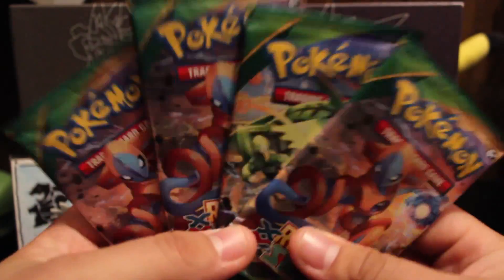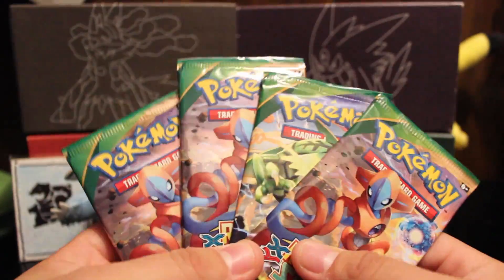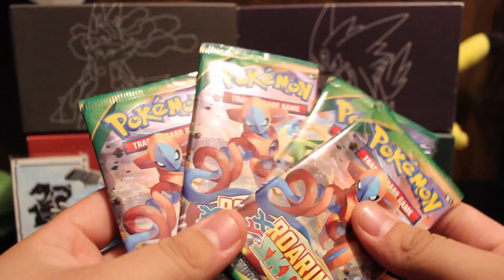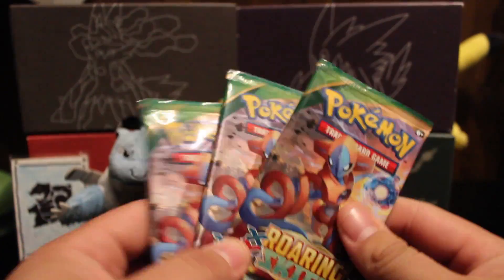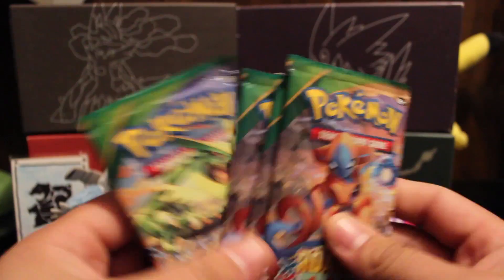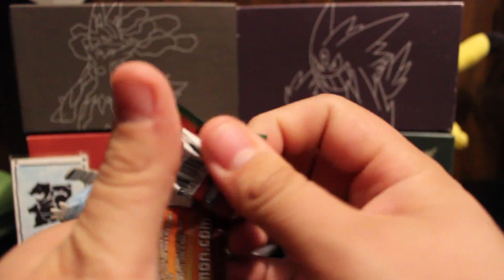I got these four packs that my nephew Johan chose for me, so let's see if he brings me good luck. I got three Deoxys and one Primal Rayquaza, so I'm opening this one last — let's see if I can beat this little dude.